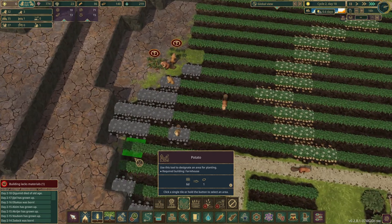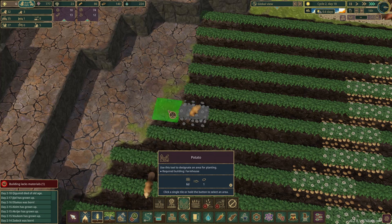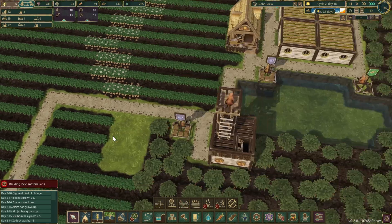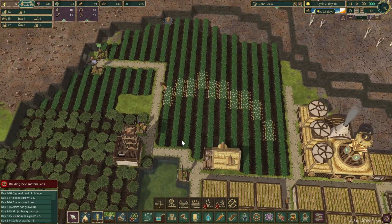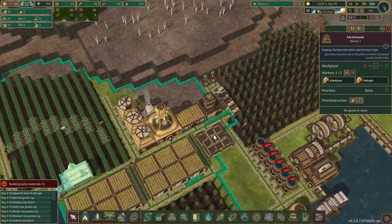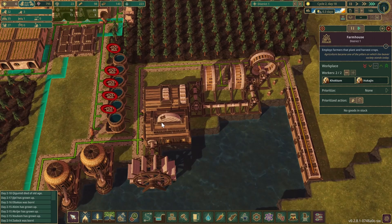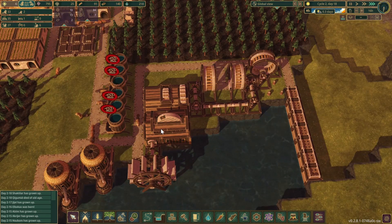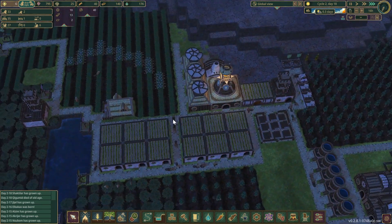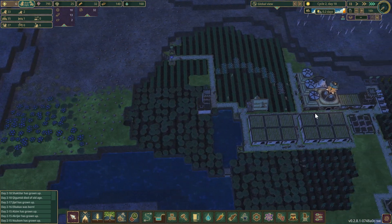I'm not sure if this tile actually produces anything — let's test it for science. They managed to plant it all. Let's have you prioritize cutting. Plenty of lumber but food is just vanishing.